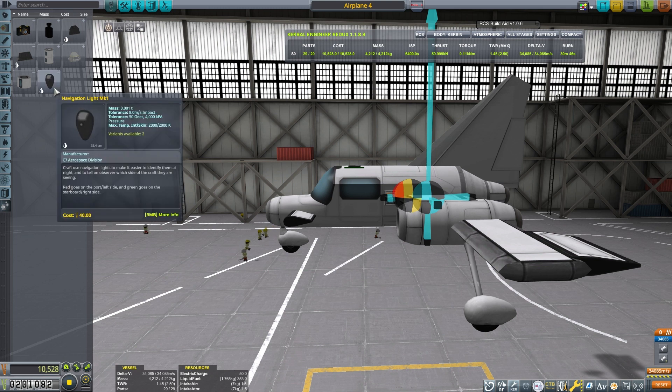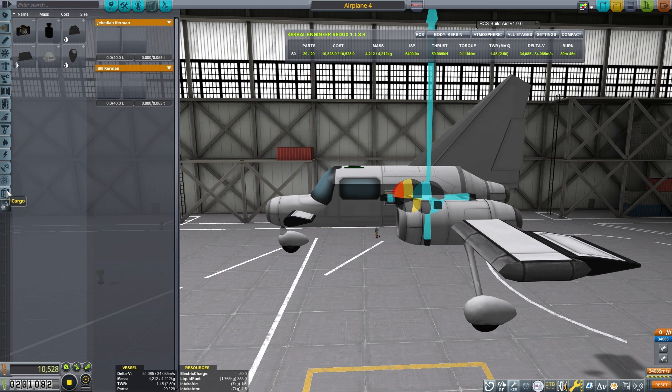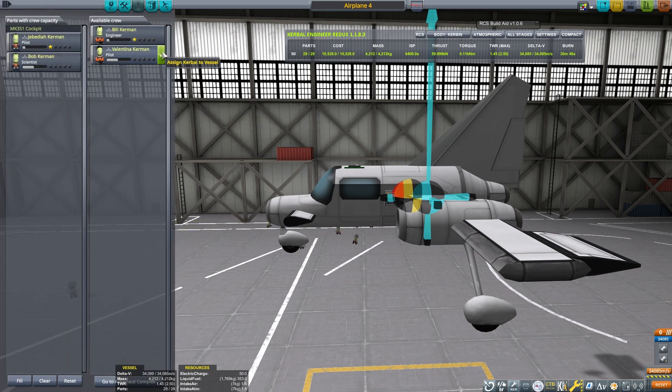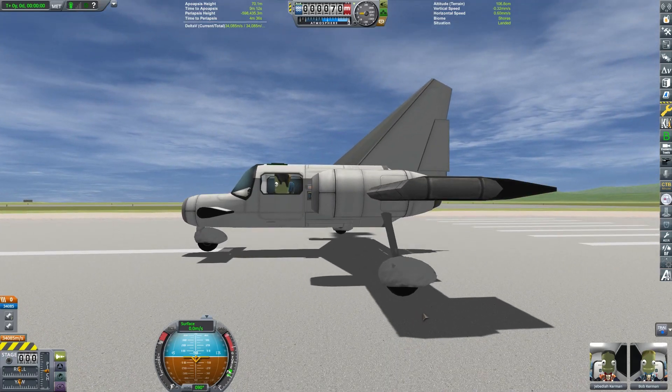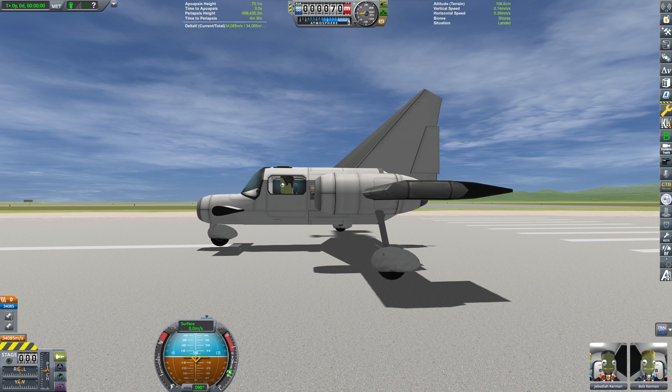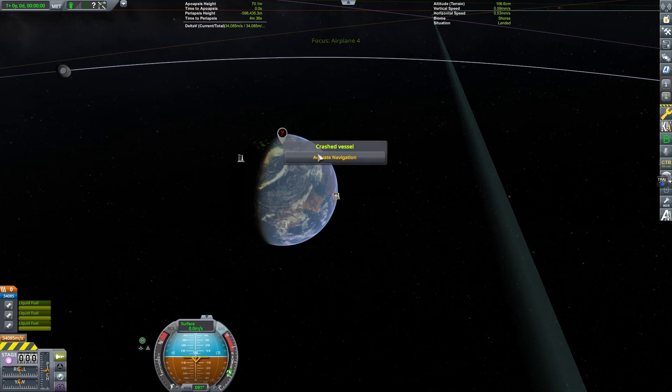This looks like a decent design. We don't have any cargo bays we can put in there, so let's have Jeb and a scientist check this out. On the runway, Jeb — we're flying north, so let's set that as our destination. Turn on SAS, turn on the engines. We're way up there by the North Pole.